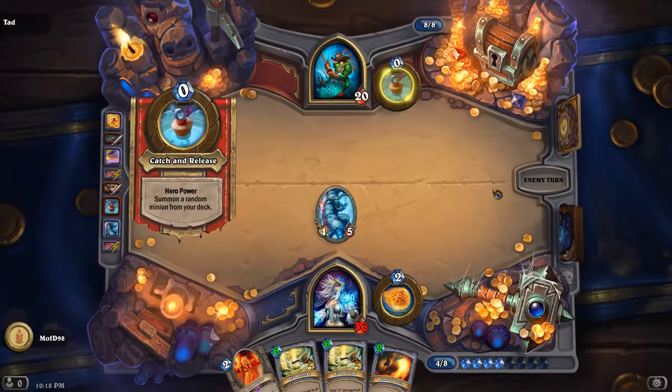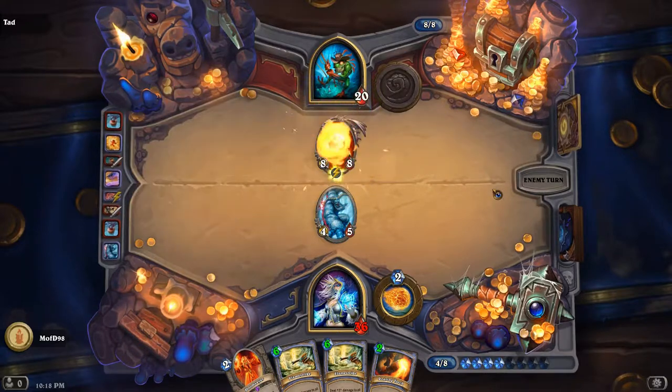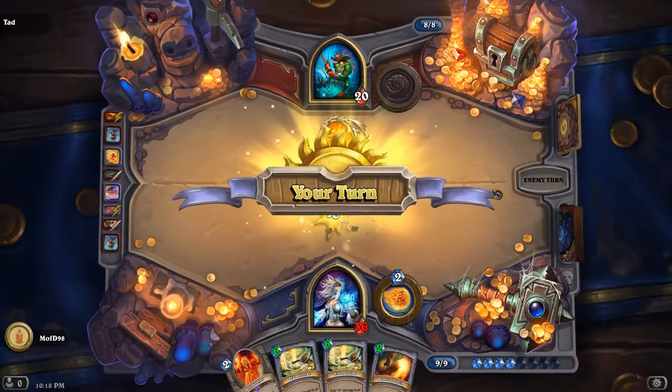He killed the mana one because of Swamp King Dread — oh, that's what he does. Obviously. And there's a Regi. At least I can't hit that.